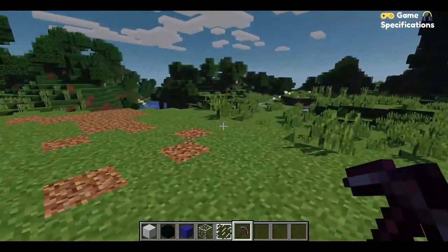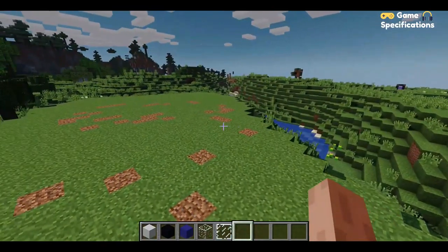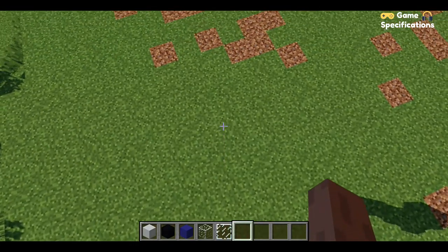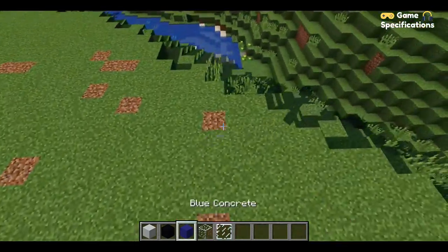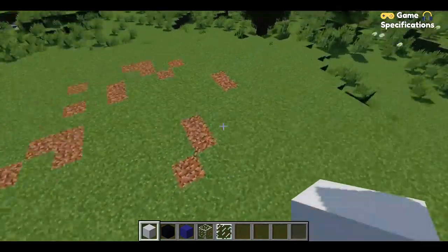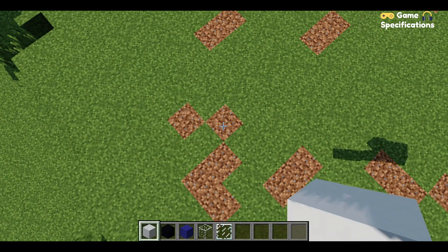I cleared this patch of land which is quite enough for our police station. The first step is to make the basic structure, for which we are using white concrete to create some pillars. We are making a two-story building, so each story would be of height five blocks, and thus we have to place ten blocks as the pillar.